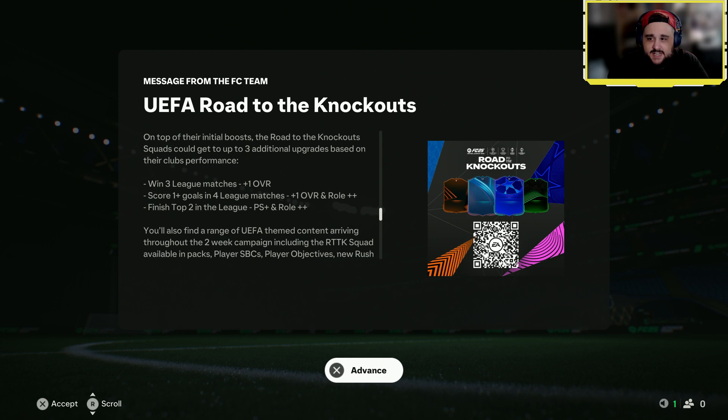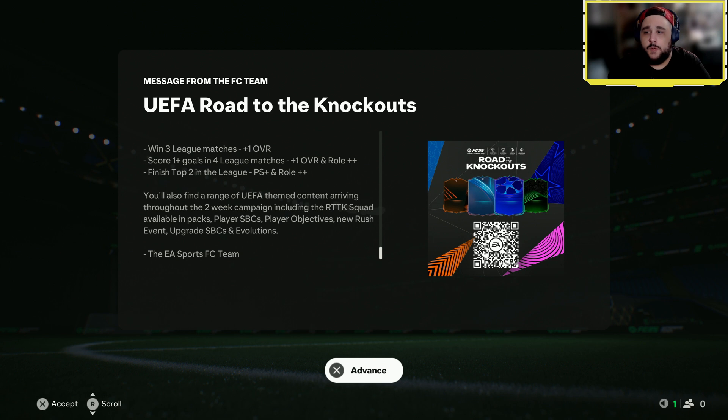Finish top two in the league for a Playstyle Plus and an overall boost. You'll also find themed content arriving throughout the two-week campaign, including the Road to Knockout squad available in packs, SBCs, objectives, rush event upgrade SBCs, and evolutions.